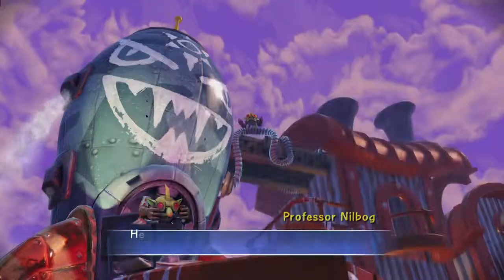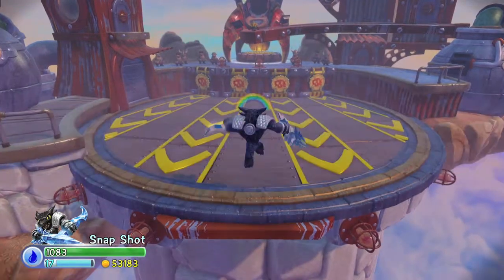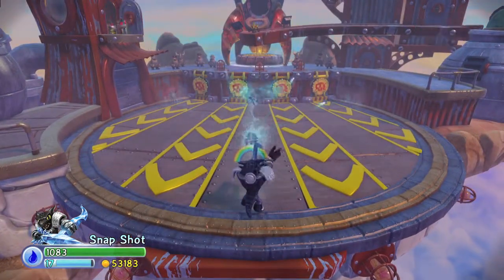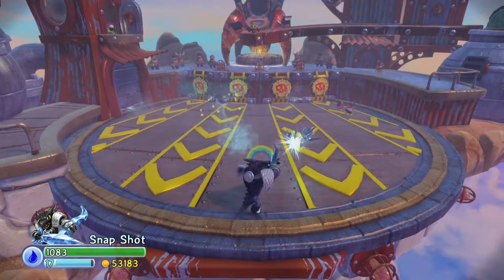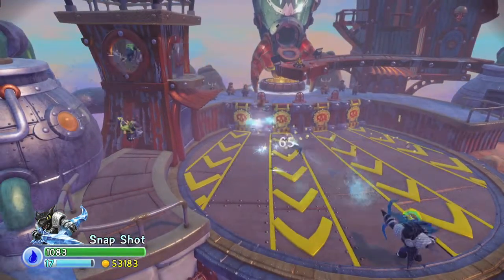I recommend having a fully upgraded Snapshot for this. The game should have come with Snapshot. This is late in the game, so you should have him at least pretty well upgraded by now. You want him to have the spread shot — that's probably the best ability for this. Any projectile character should do, so if you have Kaboom or someone with the bouncing balls, you will be good too.